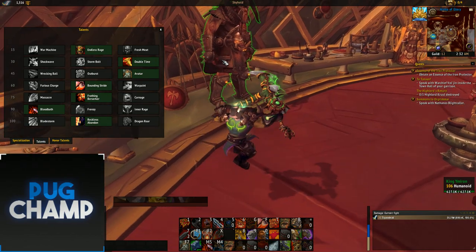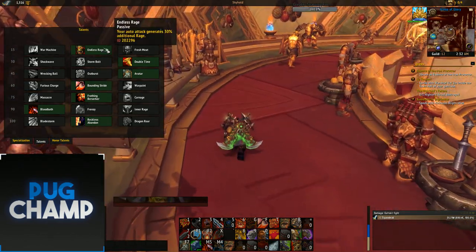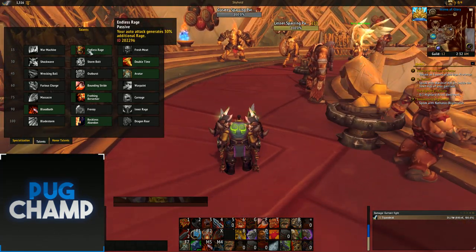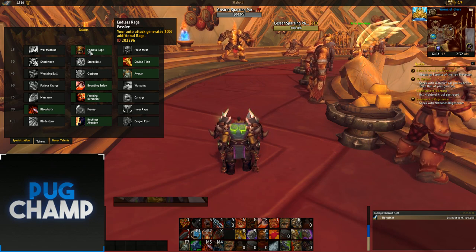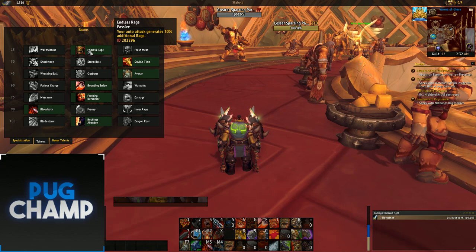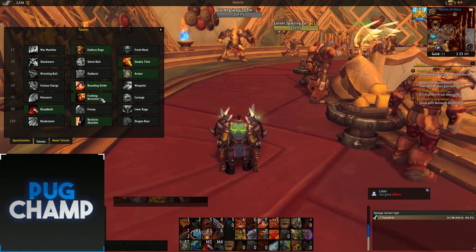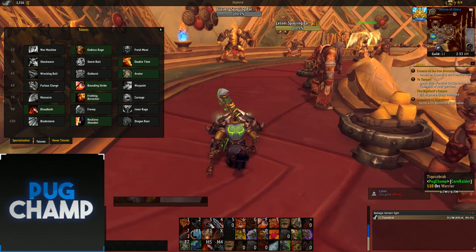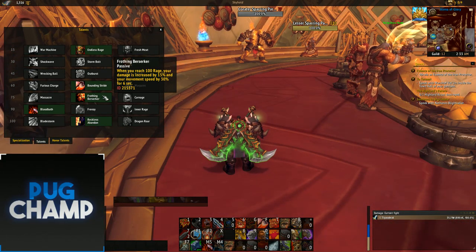For single target talents, you want to be taking Endless Rage first due to the fact that your auto attacks are going to generate more rage. If you don't take this you're going to be rage-starved a lot of the time. With Fury you actually have quite a lot of rage, and especially with Frothing Berserker you want to try and hit 100 rage before using Rampage and Raging Blow, because when you reach 100 energy your damage is increased by 15%.